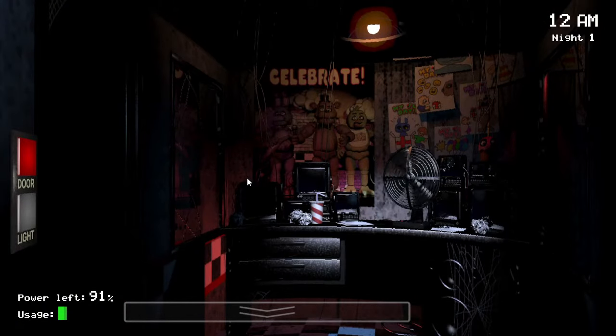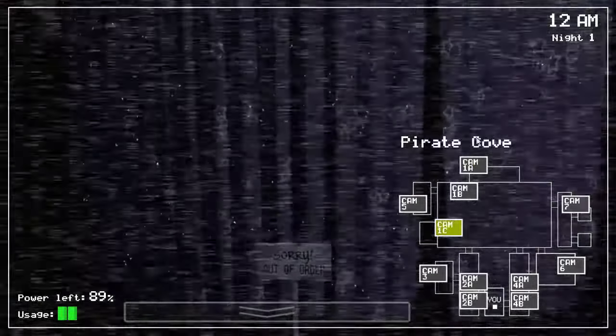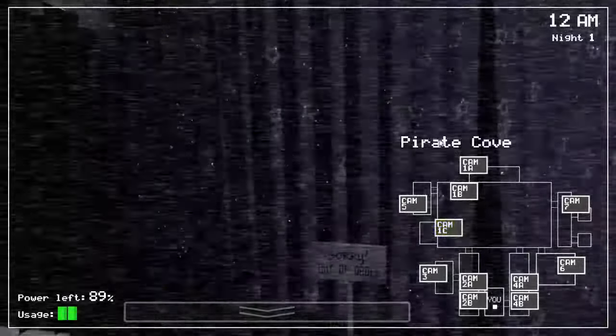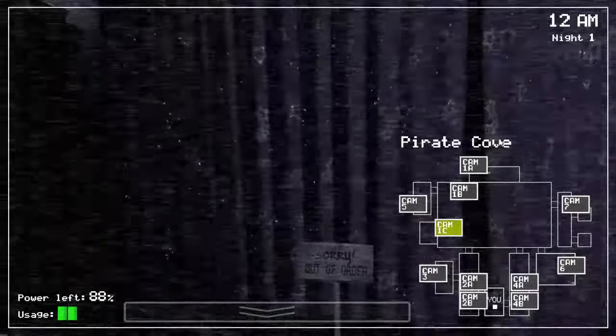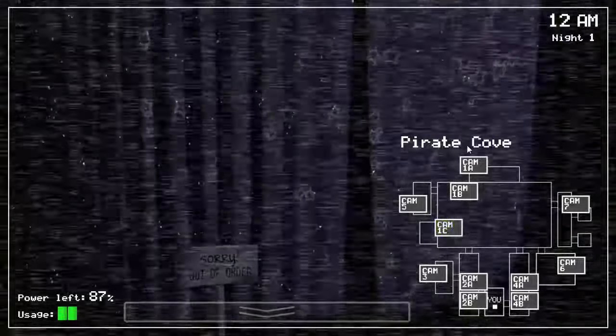Out of all of these cameras, there's only one camera that's going to be consistently important no matter what night you're playing, no matter what your strategy is, and no matter what situation you're currently in. That camera is Cam 1C, Pirate Cove. This is the camera that you're going to be looking at the most on the early nights, and it is definitely one of, if not the most important camera in the entire game.